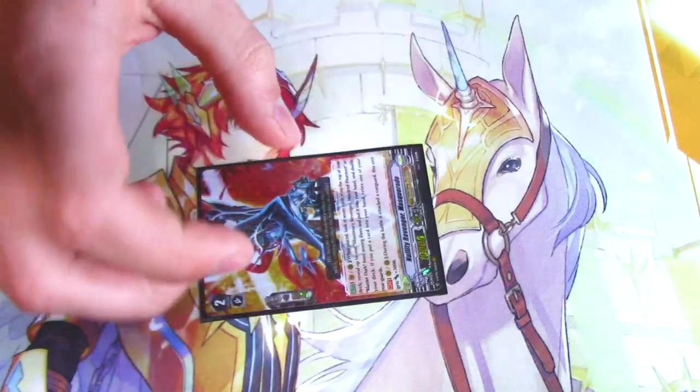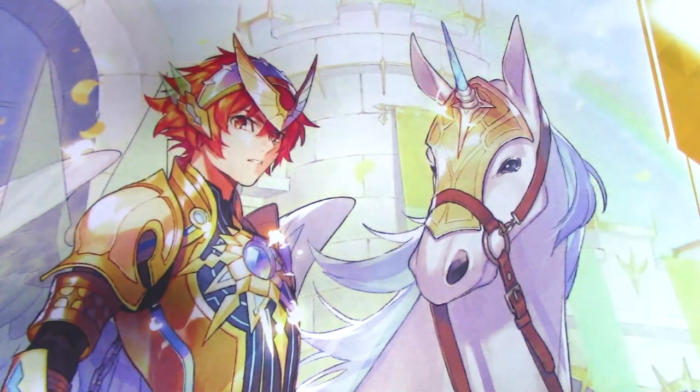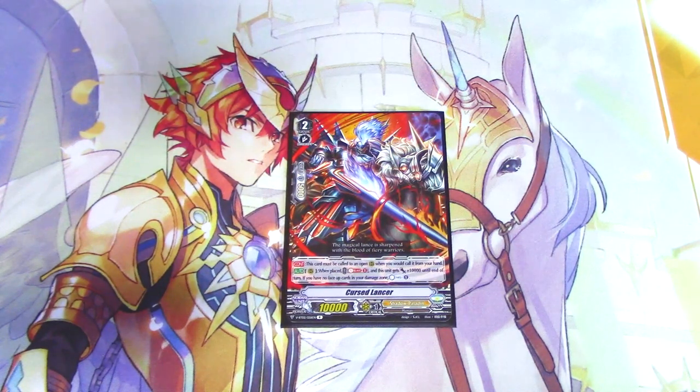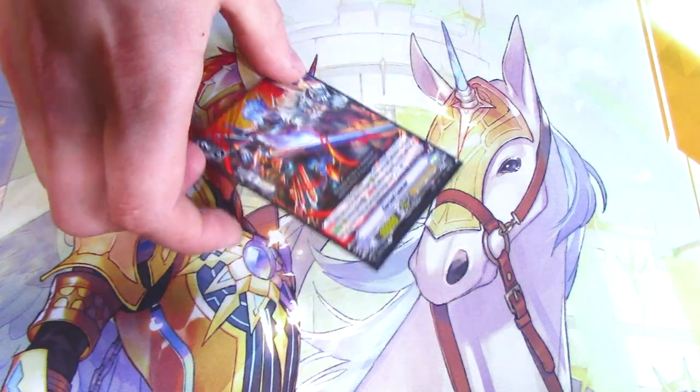It's good for if you want to poke and then go into Phantom Blaster Overlord and call something over it for an extra attack. Cursed Lancer, because countercharging. When you place it, Soul Blast 1, it gets 10k. If you have no face-up damage, you countercharge. Just the one copy, because it only works when you have all face-down damage, so it's probably not going to happen as consistently as you want, and then space.